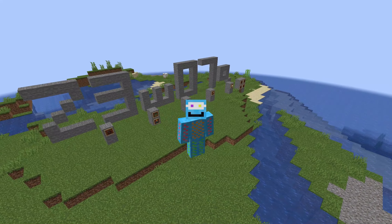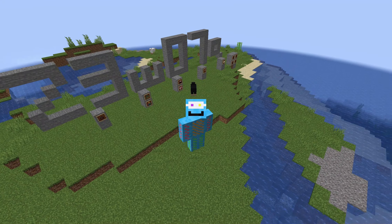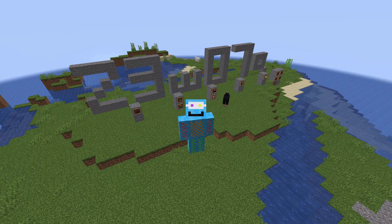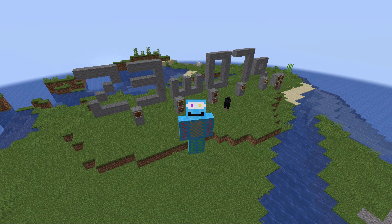Hello there everybody and welcome into the Matt the Grape channel. In today's video we're going to be talking all about the latest snapshot of Minecraft 23w07a. The sniffer mob has been introduced, we also have a new cherry blossom biome, and some archaeology features as well. Let's go ahead and jump right on in.